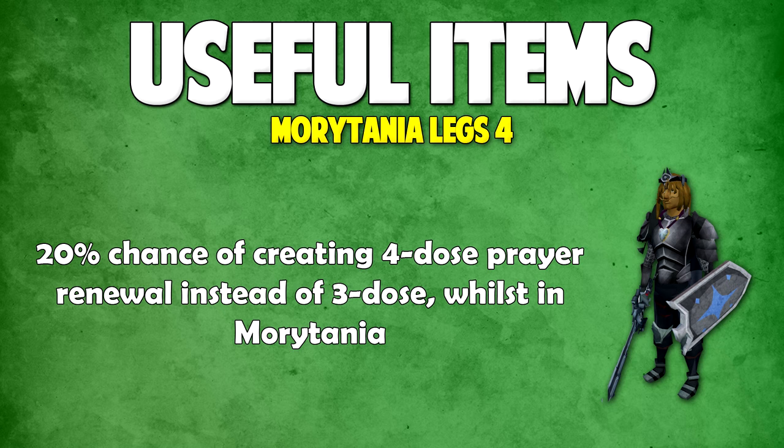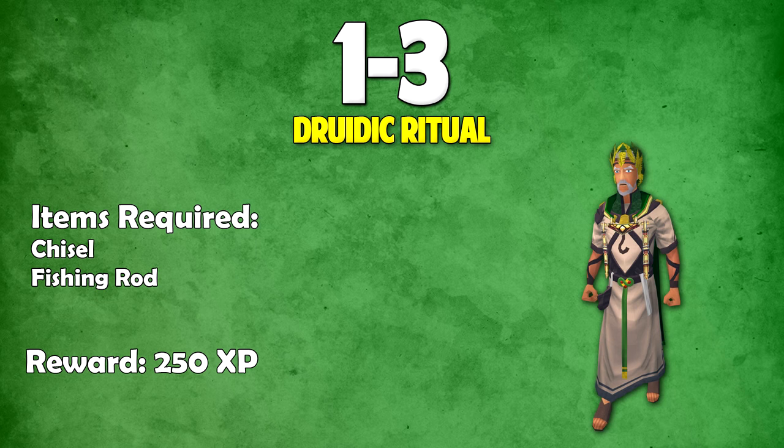Now that we're done with the useful items, time to get into the actual training. From 1 to 3 you should do the Druidic Ritual quest. You don't have to do it to start Herblore anymore, but you might as well — it gives you around four quest points along with some Herblore starter items and it really doesn't take that long.